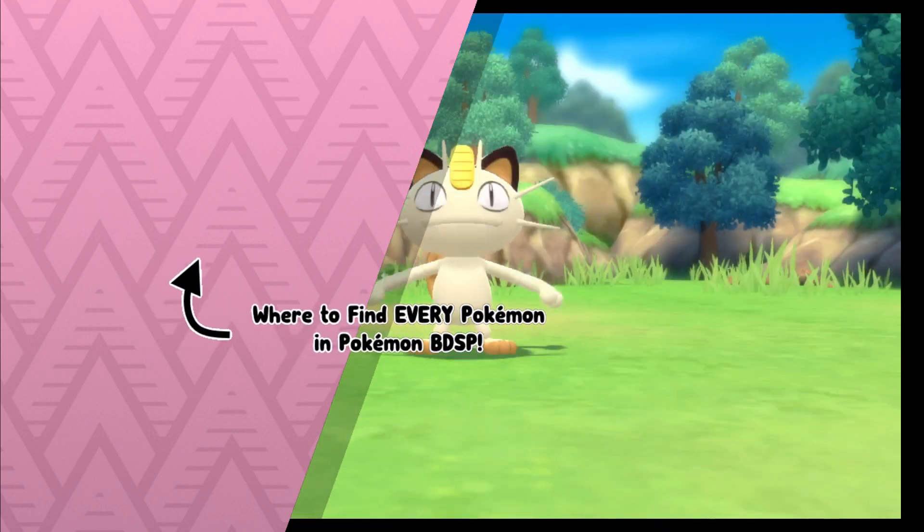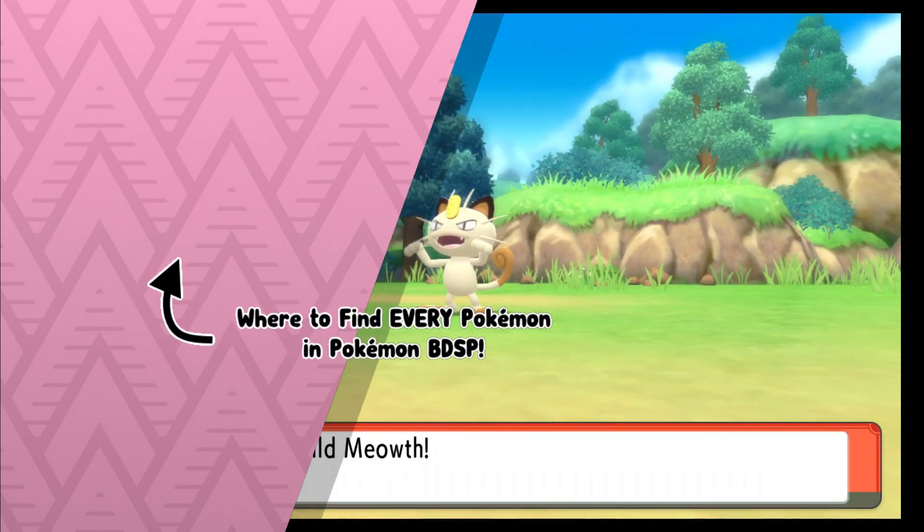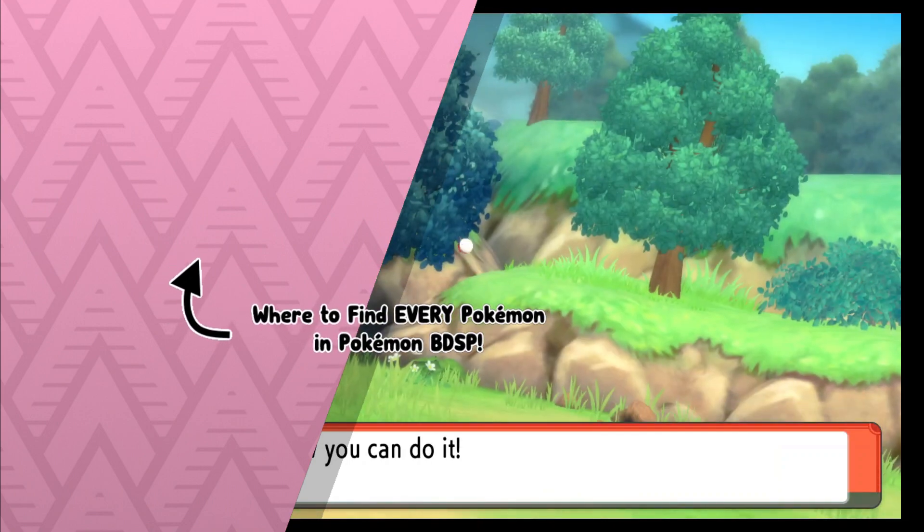So everybody, that's how you find the Scratch Cat Pokemon Meowth in Pokemon Brilliant Diamond and Shining Pearl. I hope you enjoyed the video, and as always, Technos out.